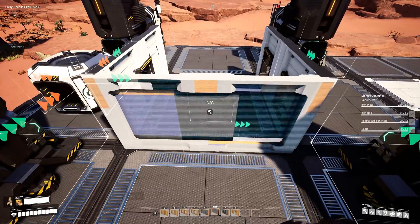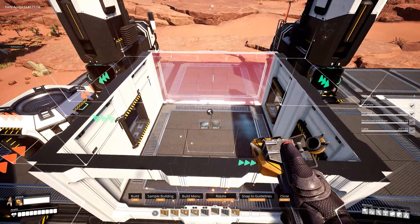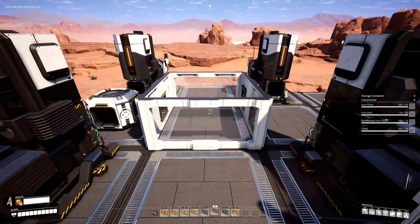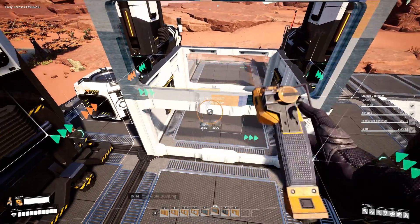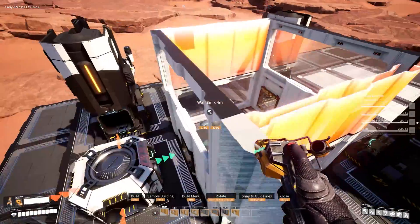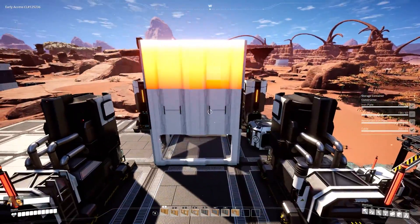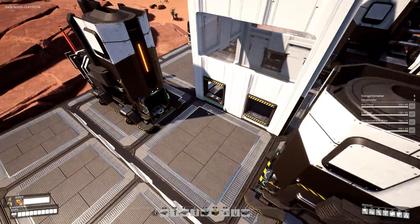I'd like to add in a window here and here so that way we can kind of see all these items going up the lifts. If you want, by all means just use a solid wall so you can't see anything. Go ahead and place two more here and then the rest will be normal walls all the way up — you want three walls on each side just like that.